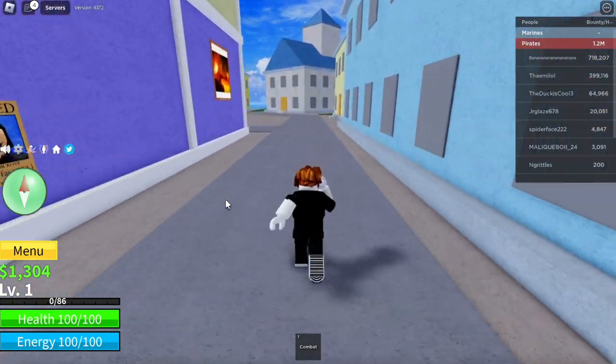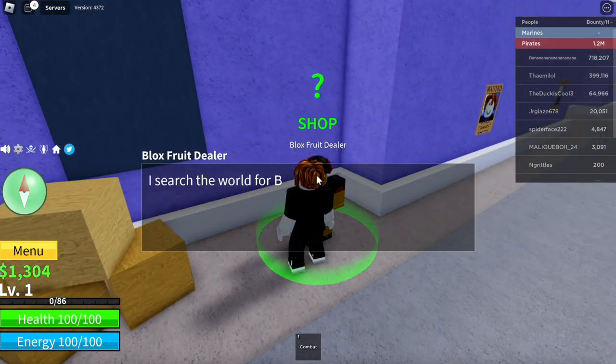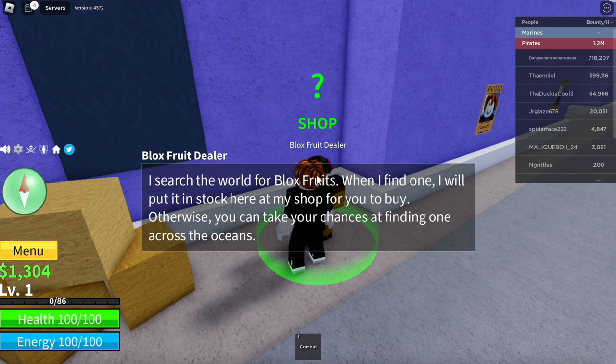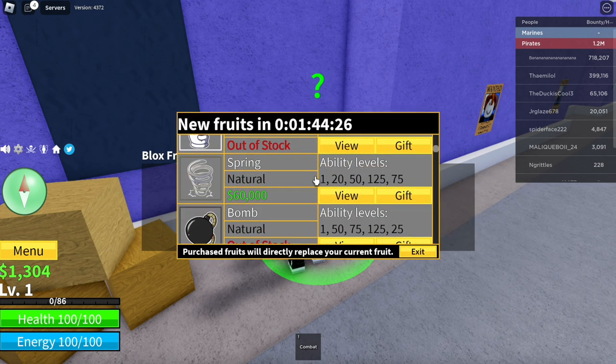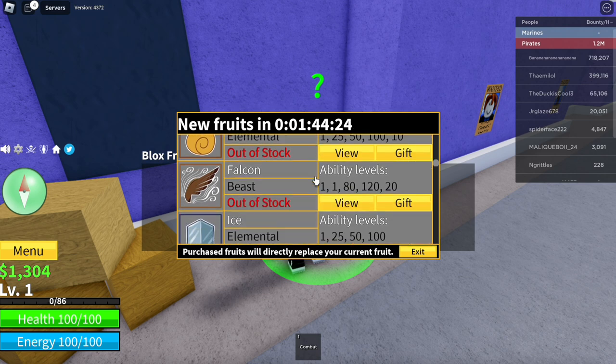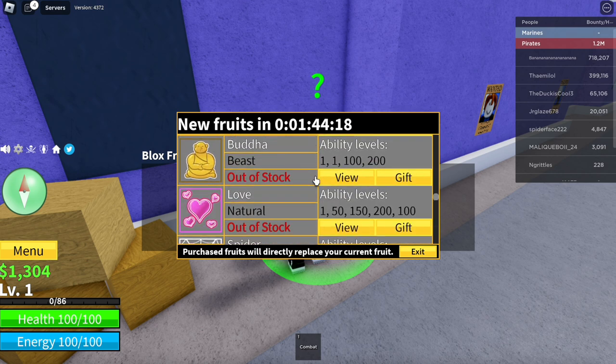Once we're down here, take a left turn at the first pathway and there's going to be the Bloxfruits dealer. We're going to click to interact. He says he searches the world for Bloxfruits and when he finds one he'll put it in stock at his shop, otherwise you can find one across the oceans. Clicking in, it says buying here grants you fruit powers, not a physical fruit, and buying a new fruit will replace your existing one. We scroll down — spike, flame, falcon, ice, sand, dark, revive, diamond, light, rubber, barrier, magma, quake — and then we find Buddha.